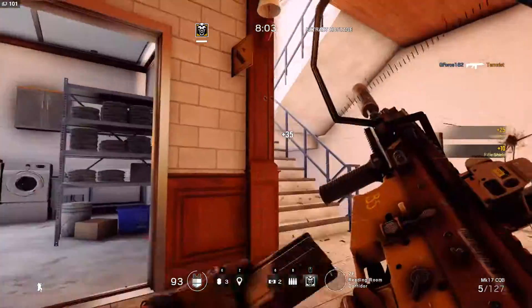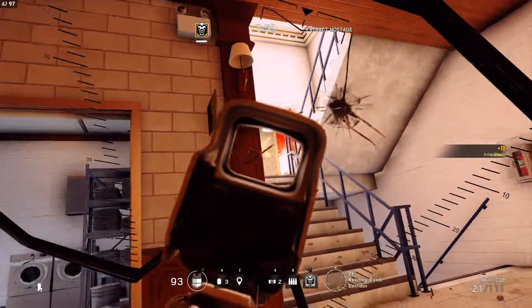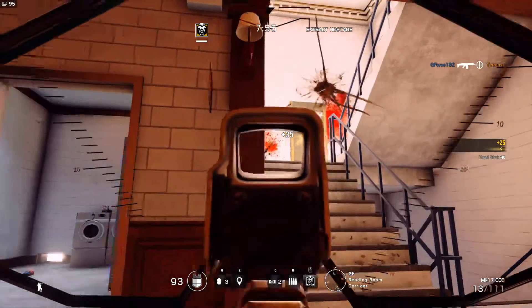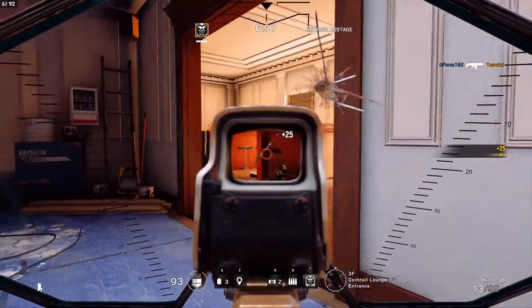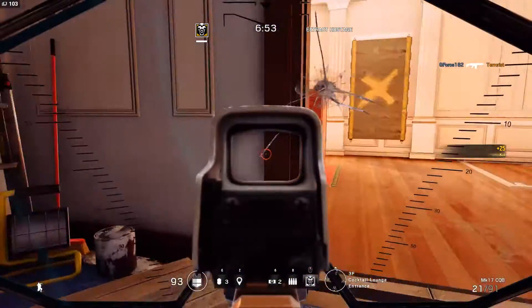The fire rate on the SCAR-H is slow. The number of rounds in the magazine in the chamber is 21, and so I think that's the balancing act for this pretty much overpowered character, who is pretty tough to take down, especially if you're in a head-to-head gun fight.